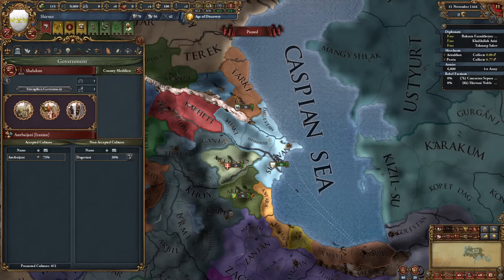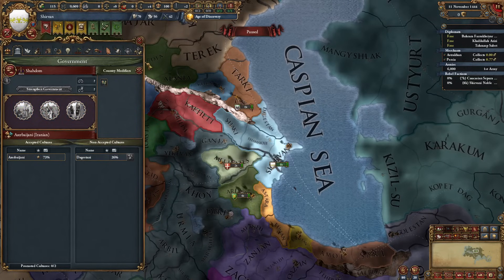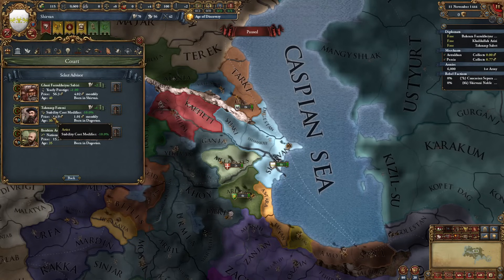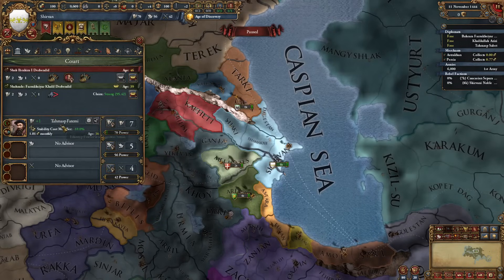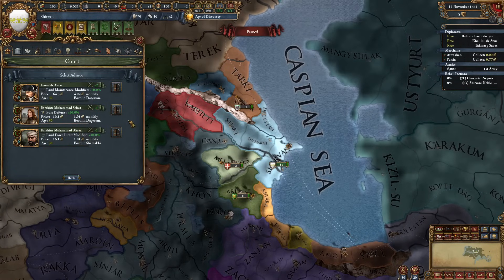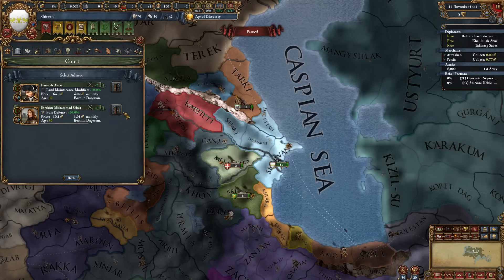Let's get our government interaction - I will go for the core creation cost. It is time to get some advisors. We need an artist and this stability cost modifier guy is perfect for us. We could take a military advisor but unfortunately I don't have any good ones so I will try to re-roll.